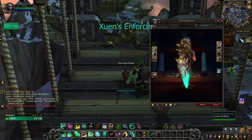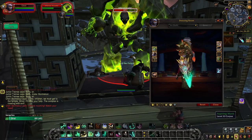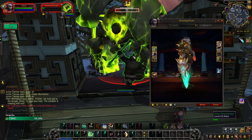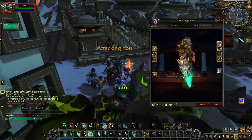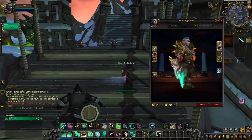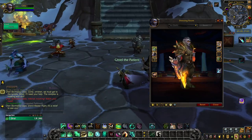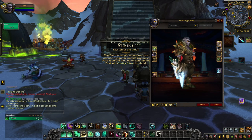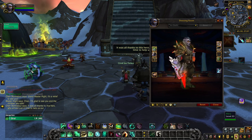Suen's Enforcer looks super neat and is unlocked through the Mage Tower challenge in Legion. The challenge was a feat of strength and is no longer doable. However, if you did complete the challenge back in Legion and unlocked the base turquoise tint of Suen's Enforcer, you can still unlock the other tints today. By doing 10 different Legion dungeons on any difficulty, you unlock the golden tint. The ice blue tint is unlocked by winning 10 rated battlegrounds, and the red tint is given to you once you defeat Kil'jaeden on heroic difficulty.